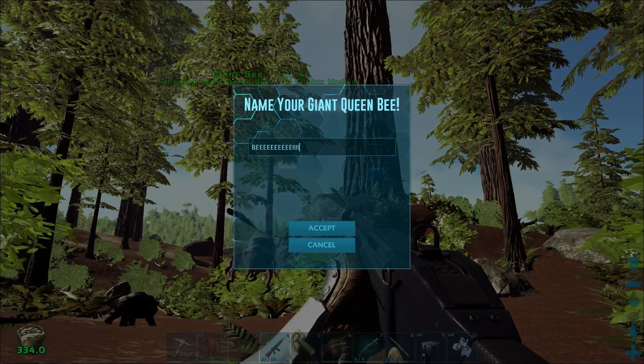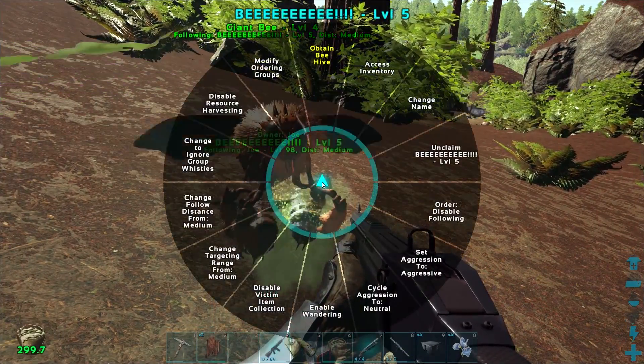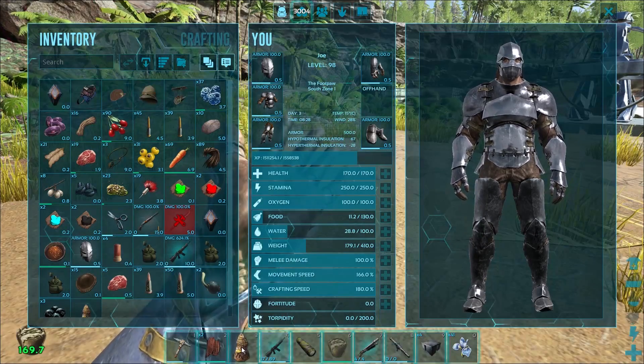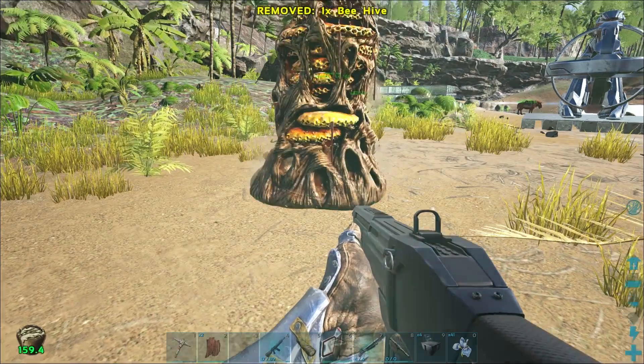There is also a kibble available. I will post the recipe for the kibble in the description below. So why the heck did you want this bee in the first place? It's so that you can get a beehive. When you push E, you can turn the bee into a beehive, which is an item in your inventory that you can then place at your base on the ground.